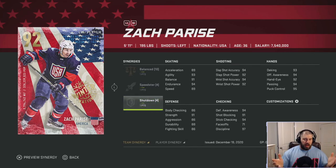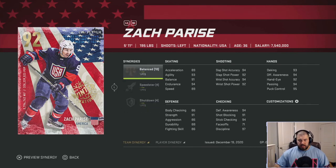Parise's skating: 89 acceleration, 93 agility, 91 balance, 94 endurance, 89 speed. Shooting: 94 slap shot accuracy, 92 slap shot power, 94 wrist shot accuracy, 92 wrist shot power. Hands: 93 deking, 94 offensive awareness, 92 hand eye, 94 passing, 95 puck control. Defensively: 86 body checking, 91 strength, 86 aggression. His checking category is 94 defensive awareness, 91 shot blocking, 94 stick checking, and 97 discipline — he can definitely back-check really well.